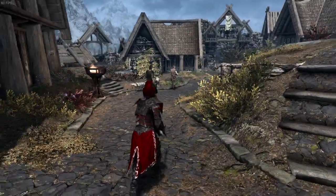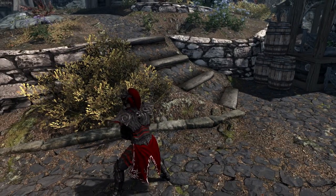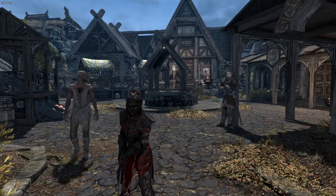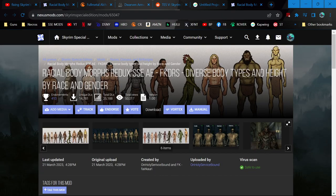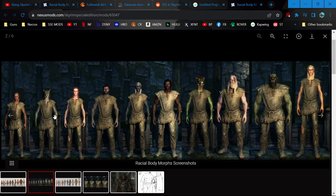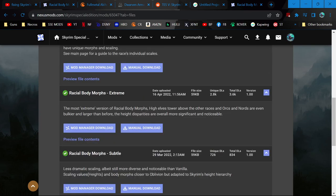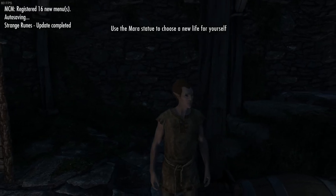We are going to add a mod that adds a lot more variation to the sizes of the different races. Let's get started. Next up, I just installed this Racial Body Morphs Redux. As you can see here, it essentially changes the average height of all the races so that it's more accurate. I chose the normal version — they do have an extreme and subtle version — so we're going to see how this one looks. I've actually chosen a wood elf,